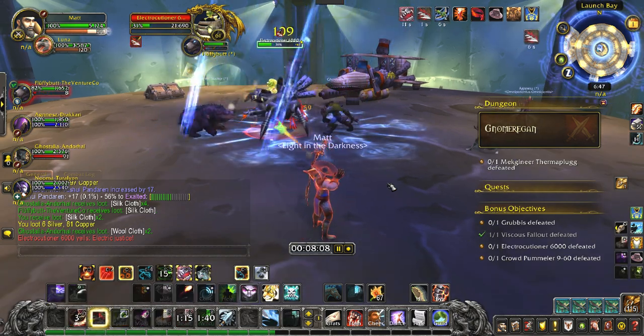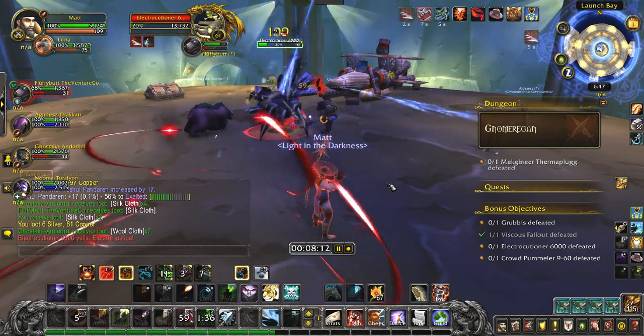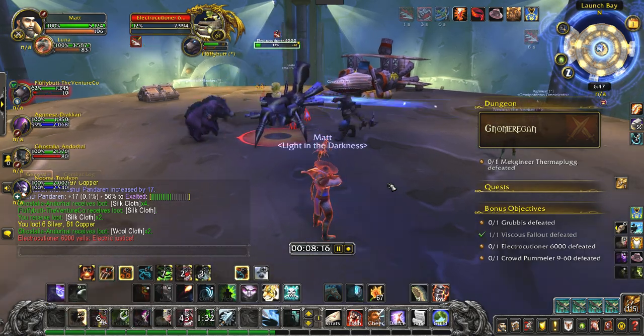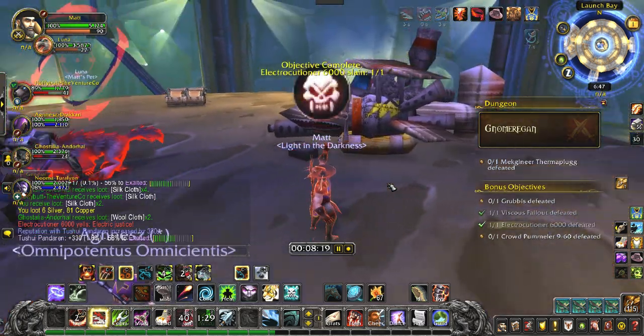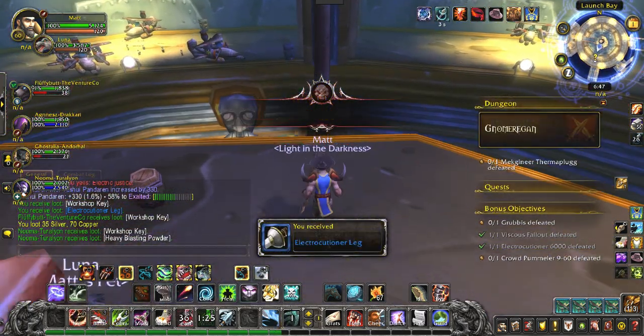Usually the group doesn't wipe because everybody kind of lands in the same area anyway, so the group can pick up and help. But more often than not somebody doesn't grab the next parachute and just falls. This boss also has a really cool sword transmog if it happens to drop — and I got it, so I'll show it to you in a second.